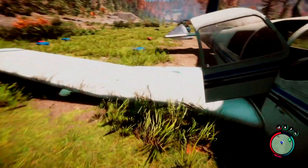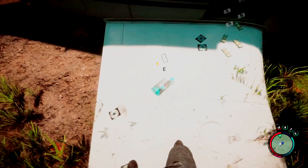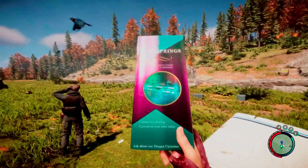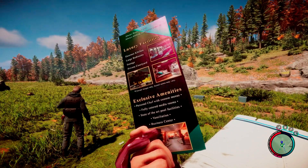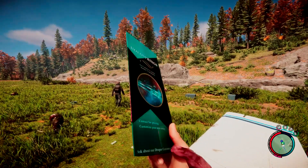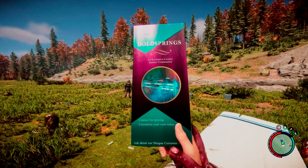Let's go ahead and pick up the leather jacket, but there is a little lore thing here too — the Hollow Springs pamphlet. Let's get that in the sun so we can take a look at it. We're actually going to be going to this location pretty soon because I do believe that is where one of my guest card keys is sending me. So we're going to go to this spa.